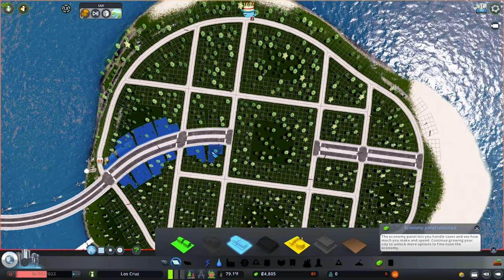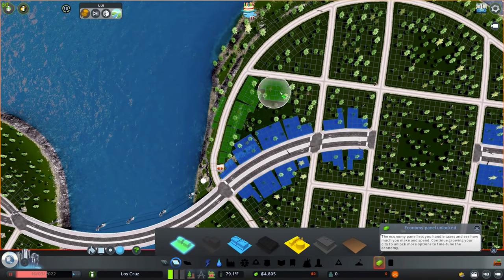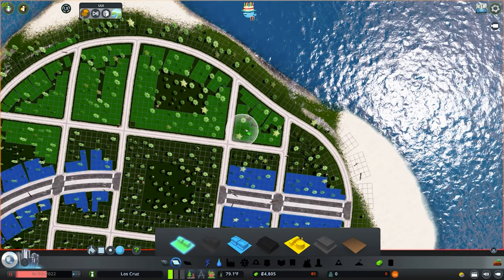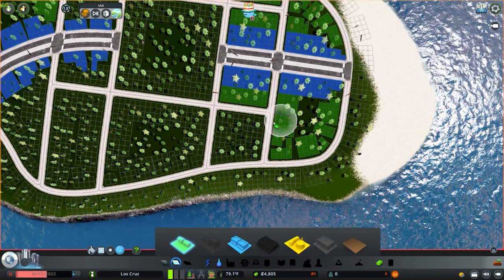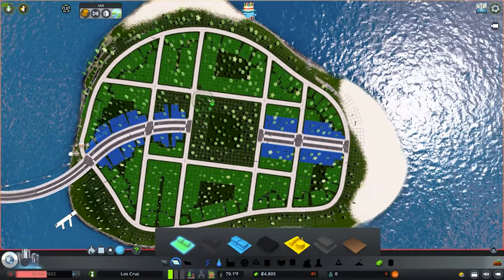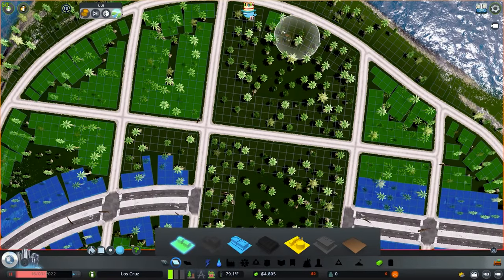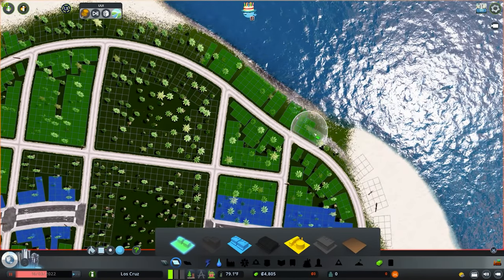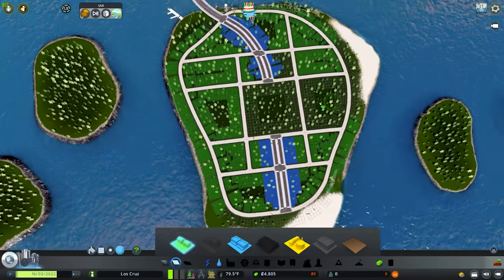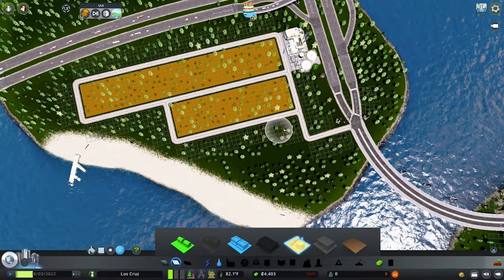We'll do our commercial off of this main road — come down here and follow it all the way down. My idea is to connect up a lot of these areas with metro and ferry access. Initially I only wanted to do ferry but you definitely need other forms of transportation because ferries get really packed. We'll probably put a metro station right here or right there, so we'll end up not zoning that in for now and zoning around the outside instead.